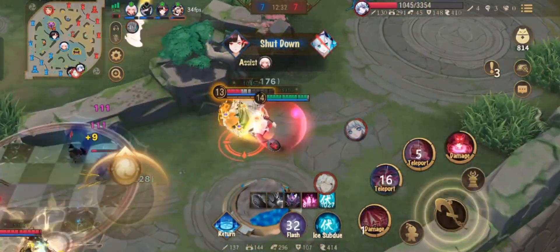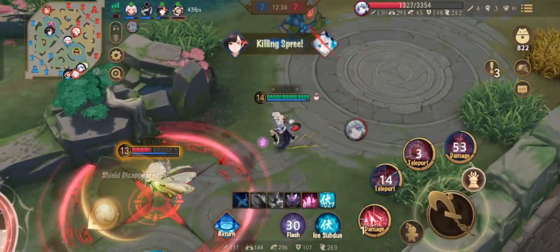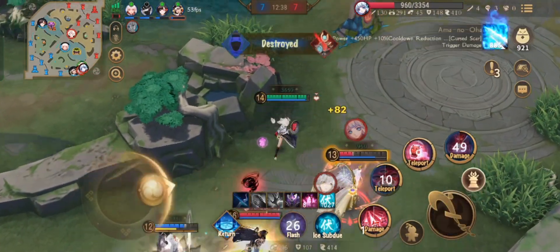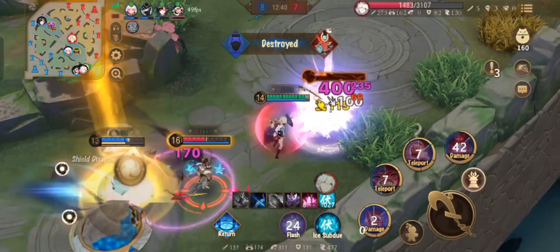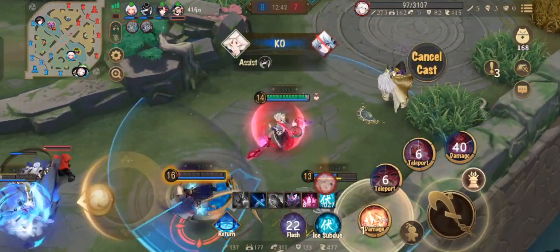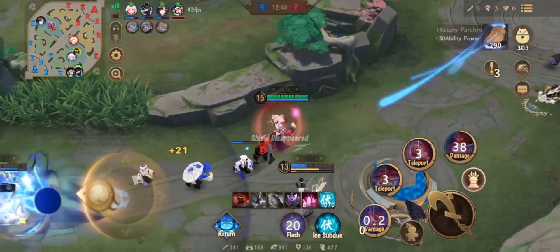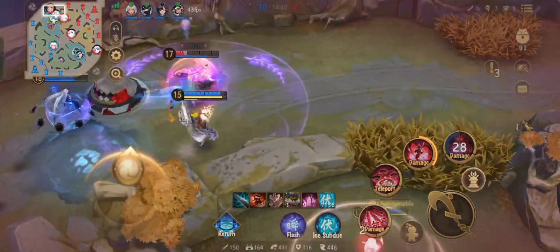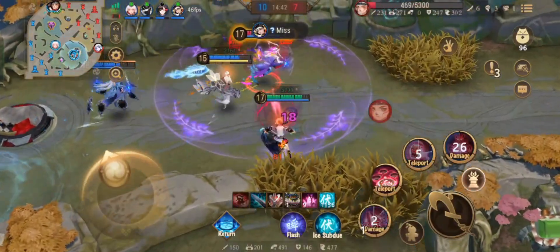His third ability causes him to leave his body and become a wisp-like creature. During this time, you can only control the creature. The creature can't be damaged or killed, but Hoshiguma will be very vulnerable. After a certain duration, or if it gets recast, it will deal magic damage to the surrounding area of the creature, and Hoshiguma will be teleported to where the creature was last.